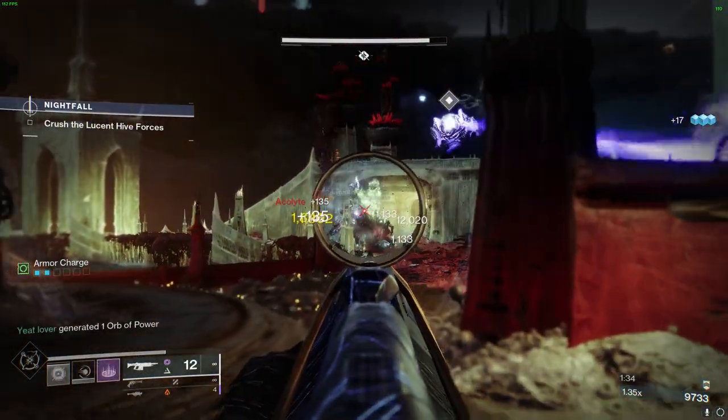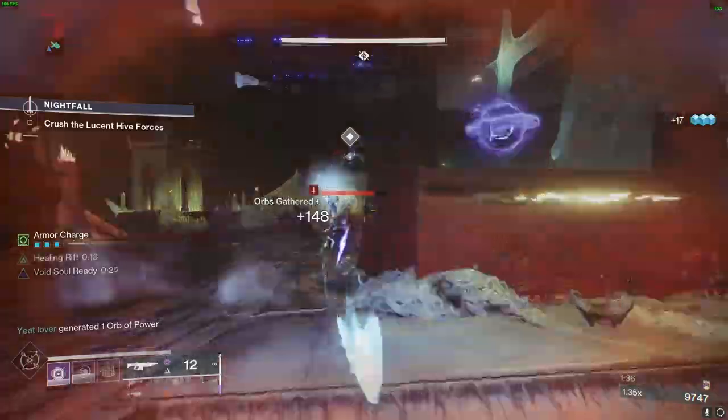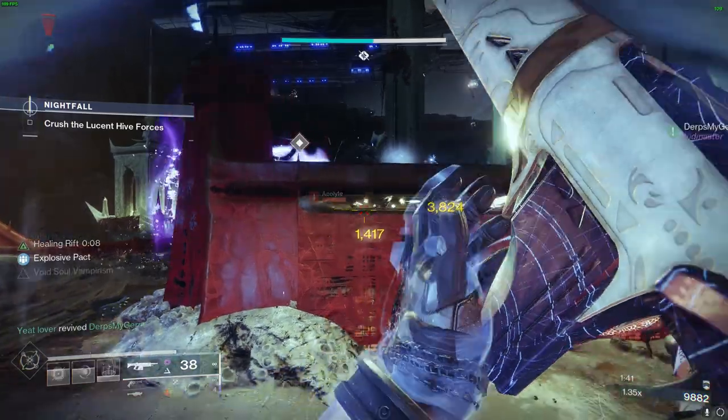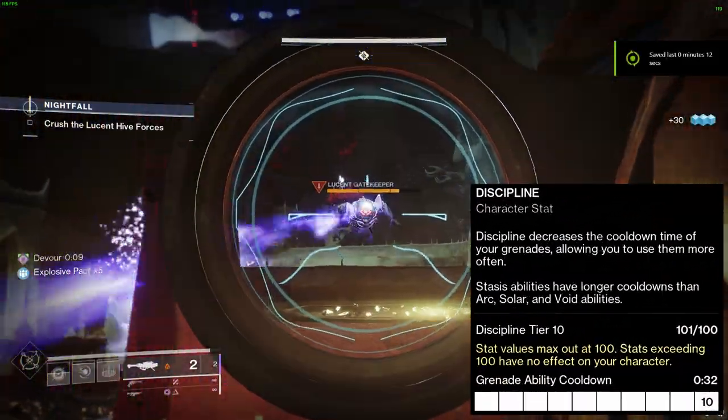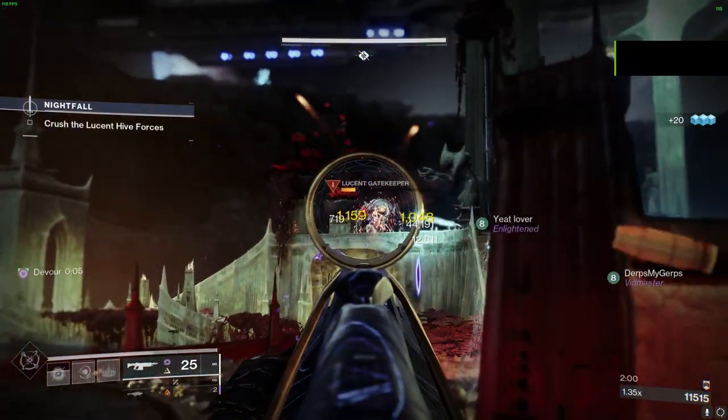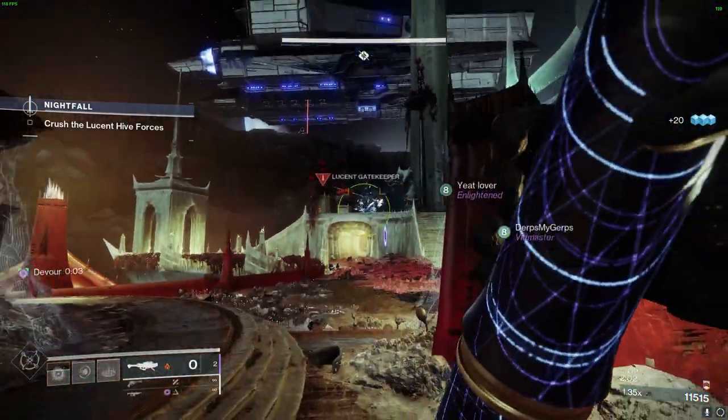Next, let's discuss our stats. First, you'll want to max out your Resilience, which offers an incredible 30% resistance to damage. Then, make way for Discipline — the lifeblood of our build — that ensures a constant supply of grenade energy. These two all-star stats are ready to take your gaming experience to stellar heights.